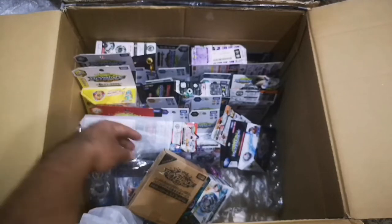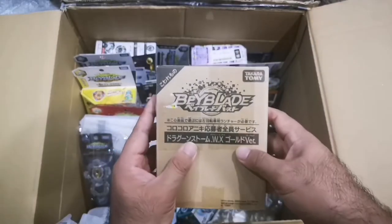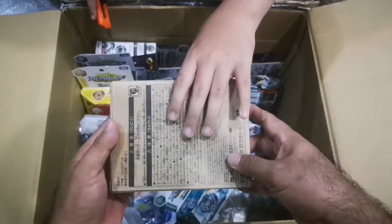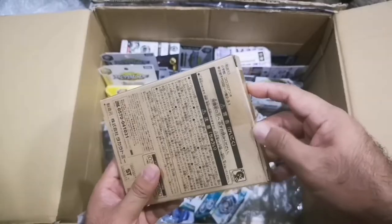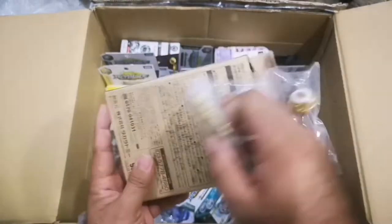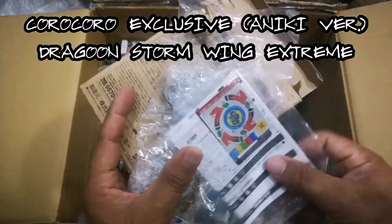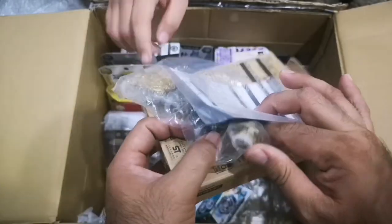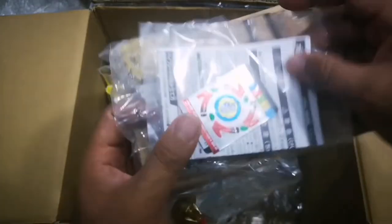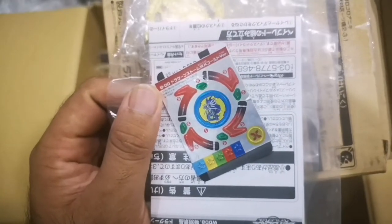Oh, what's this? It looks like a Kora-Kora exclusive. Let's open it — it's a gold version! I think this is the Dragoon — gold Dragoon Storm. The parts are wing and extreme. This gold coloring looks so nice — it's a WBB exclusive, gold version, still sealed.